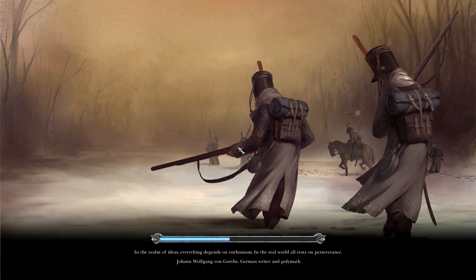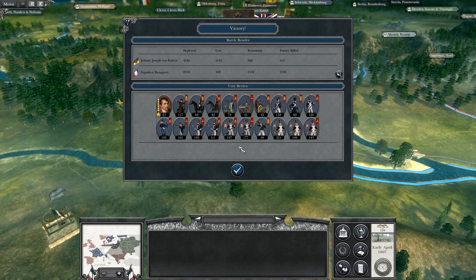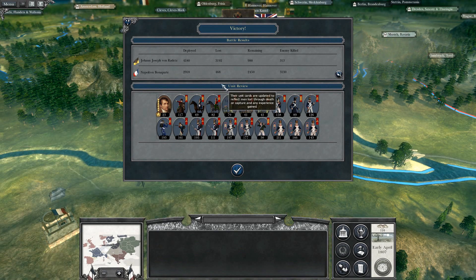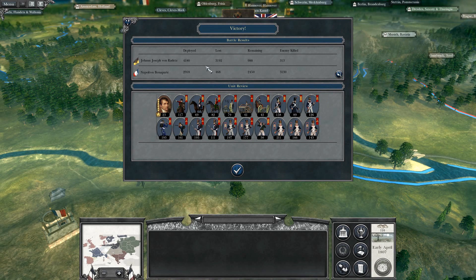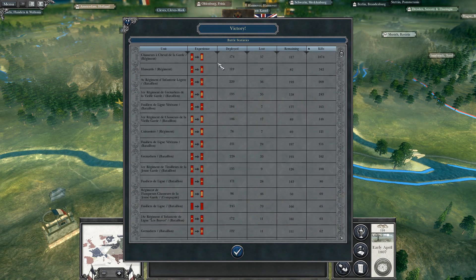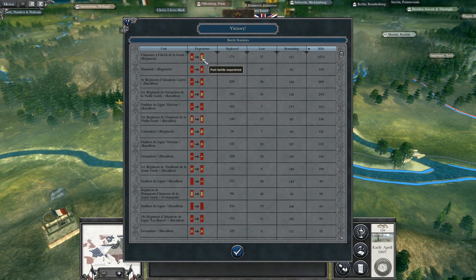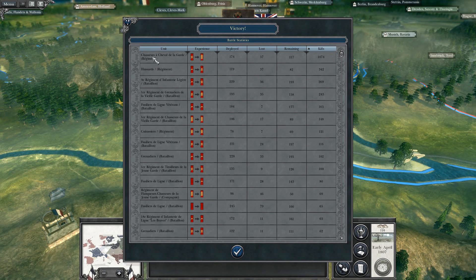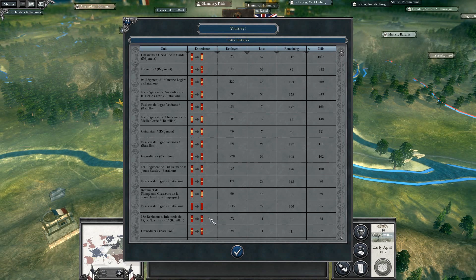Good, good, good. So we lost 468 men — not so bad. Took out... oh, they still got a thousand left. That's what happens when you run. They did some good kills — 1074 with the Chasseurs à Cheval. Nice. Now, are we ever going to finish this turn?